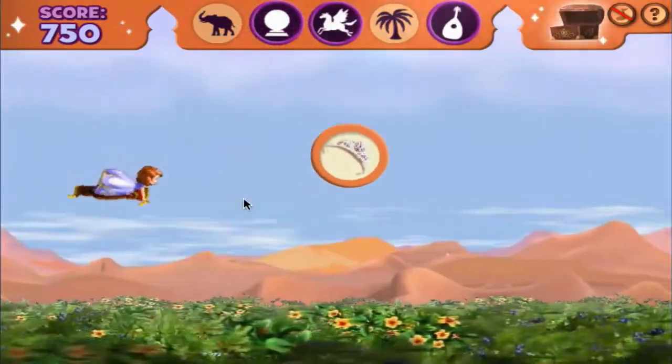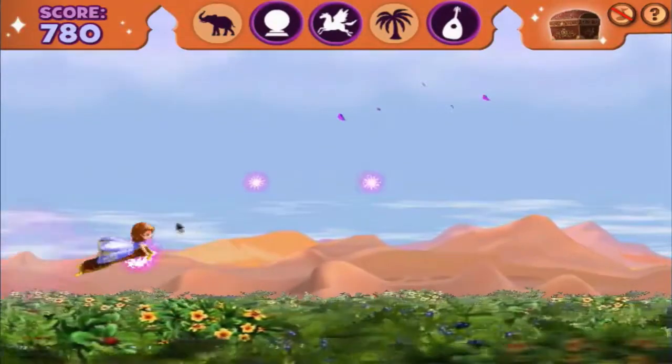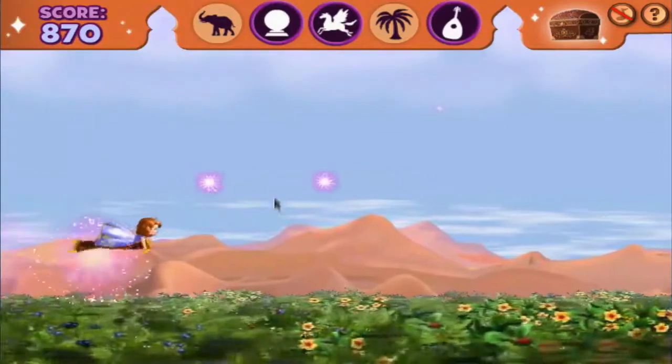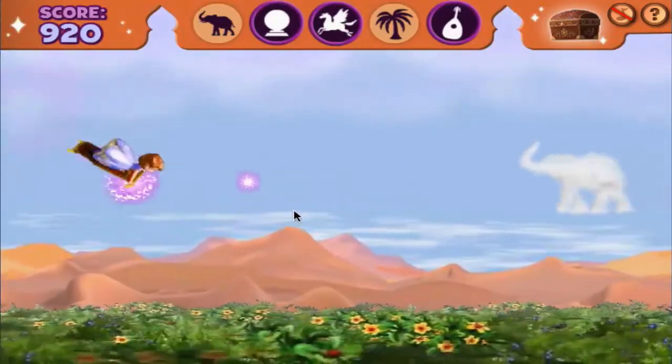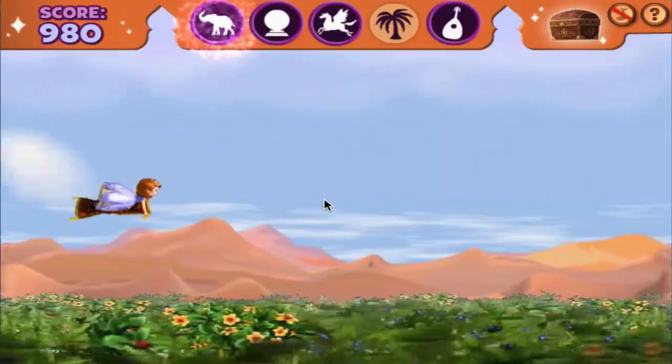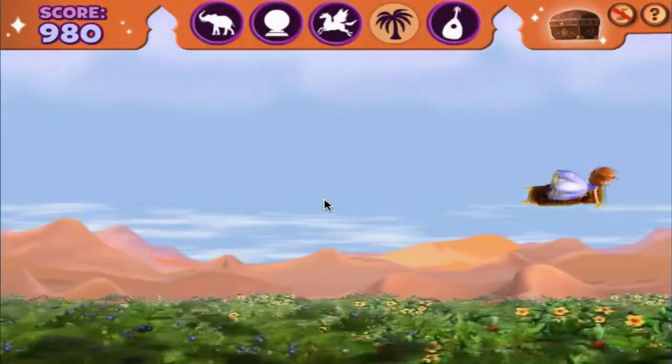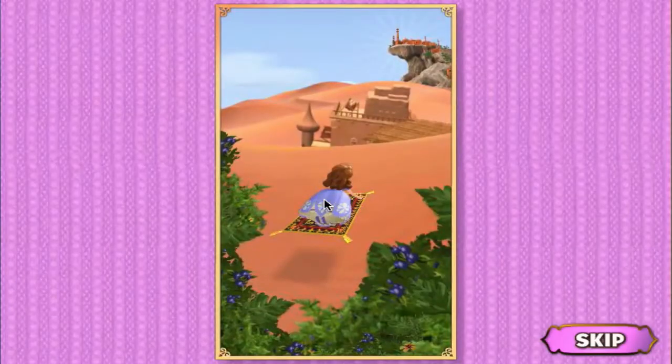Right! Just like that! You're doing it! What a team! Sophia and her flying carpet made it past the hanging gardens. Next stop, Tengu Peak!